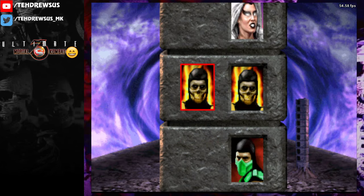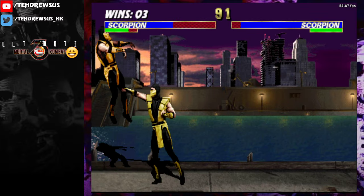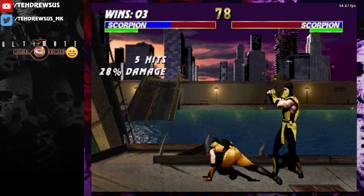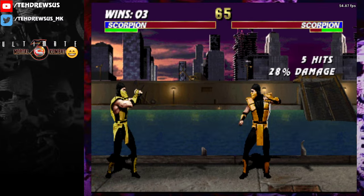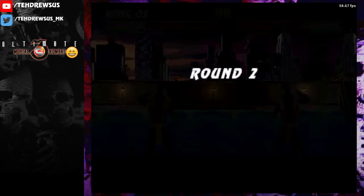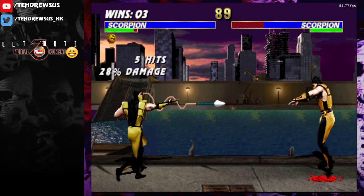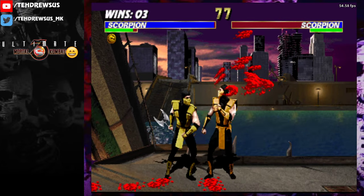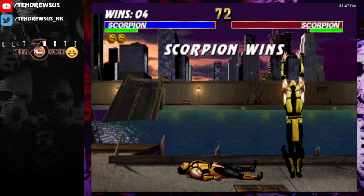Scorpion versus Scorpion — just duck the spear. I didn't time that well at all, but I can still do the exploit. This is one you don't want to use on Scorpion though, because he will duck it and throw a spear into you. But you can pretty much take a nap after you block a spear — there's that much time. I can duck the spear, throw the spear, and he'll run right into it. Then make him jump back, and do the combo.